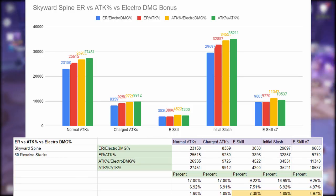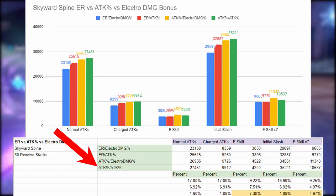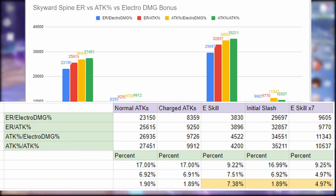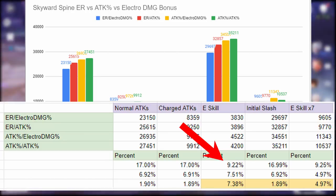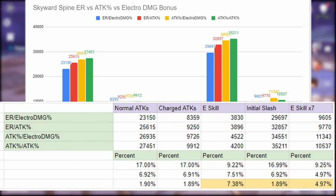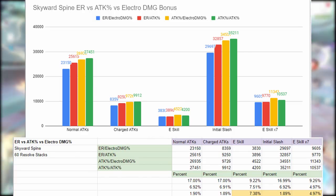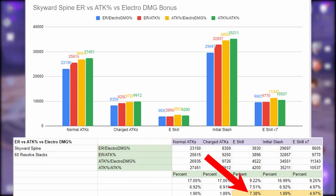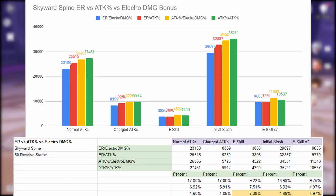The last weapon is the Skyward Spine. With no Bennett, Sara, or Noblesse set bonus, the best is double attack percent. The two worst are the energy recharge combinations — energy recharge and electro damage bonus has a 17% damage difference on elemental burst damage and about 9.22% on E skill. Energy recharge with attack percent is less pronounced: 6.92% on elemental burst and 7.5% on E skill. It comes down to attack percent with electro damage bonus versus double attack percent — double attack percent gives about 2% better elemental burst damage, but electro damage bonus gives 7.38% better E skill damage. I would aim for attack percent and electro damage bonus, but go with whichever has better substats.